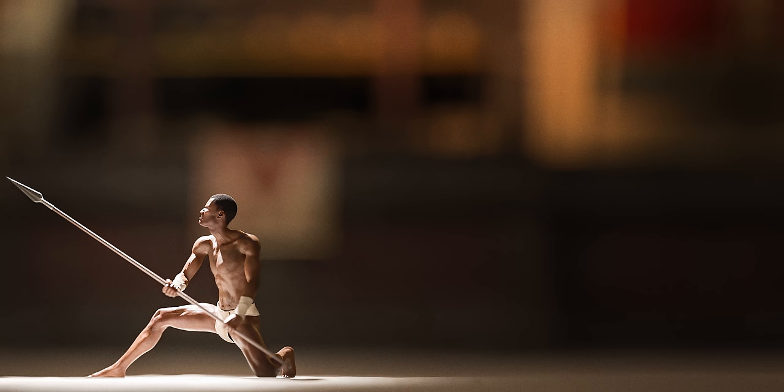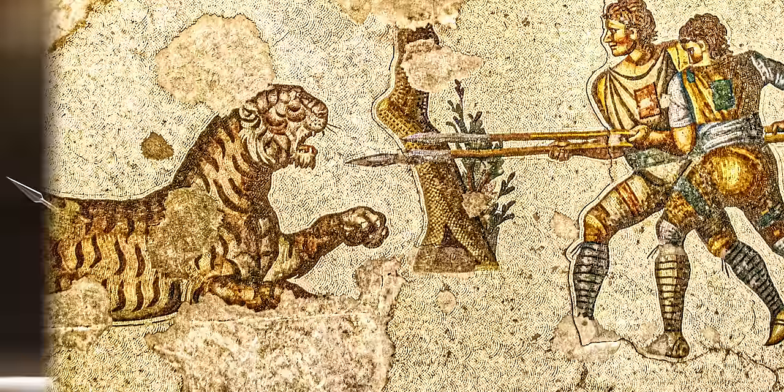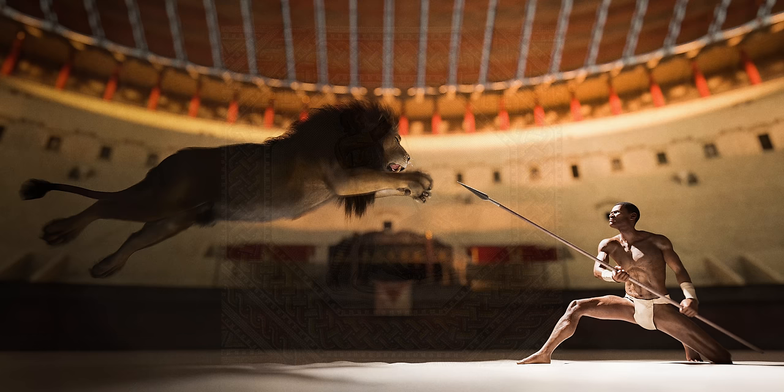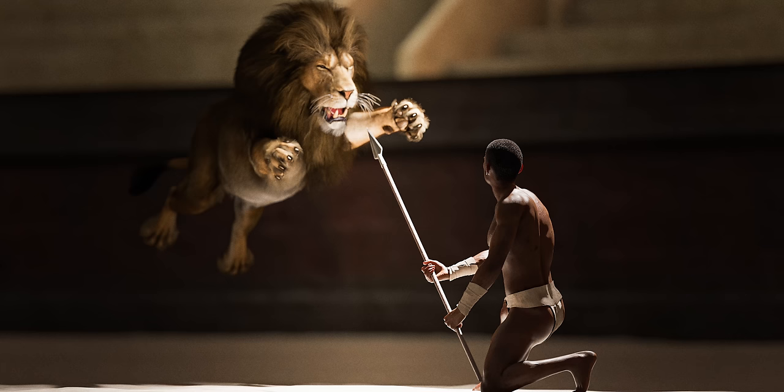The Bestiarius and Venator didn't technically fight other men — they fought or hunted exotic animals in the arena: hippopotamuses, crocodiles, tigers, deer, packs of dogs, bears, elephants, lions. These animals were intentionally irritated to be exceptionally aggressive and deprived of food. Some unlucky criminals and prisoners were simply fed to these animals without any weapons to fight back with.